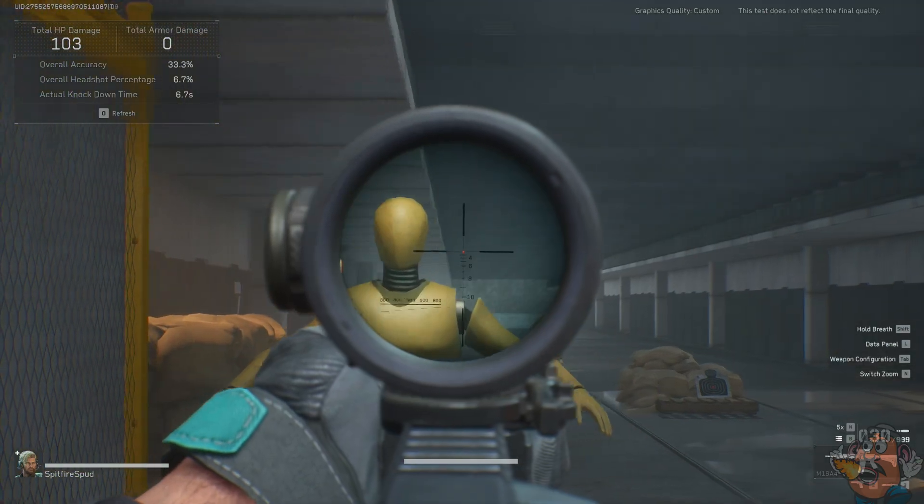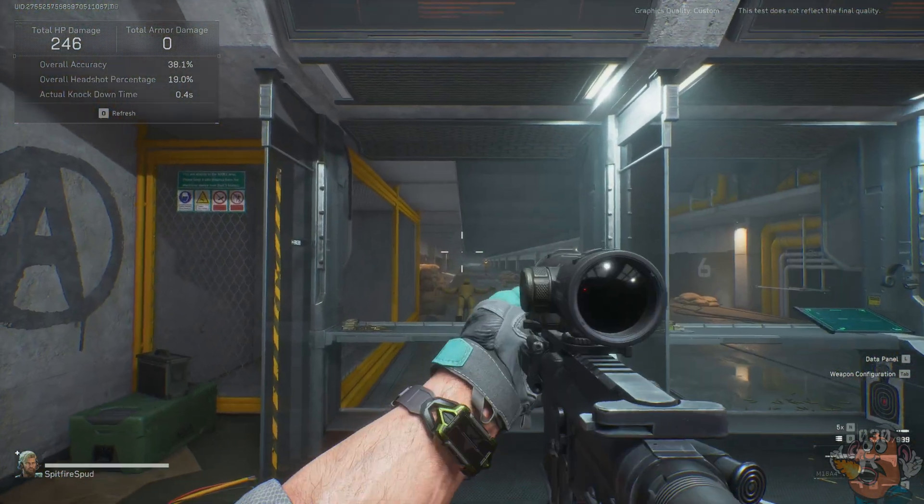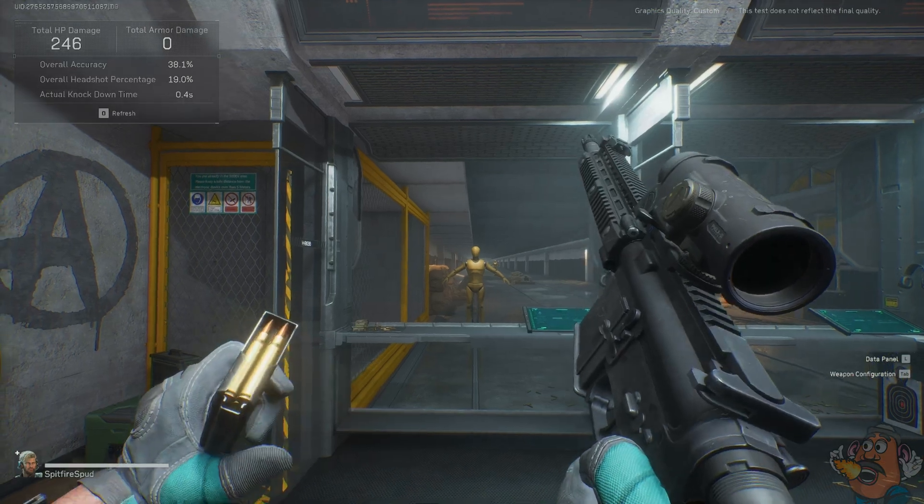Aiming is left trigger, right trigger to shoot, X is to reload, and if you hold X it checks your weapon.